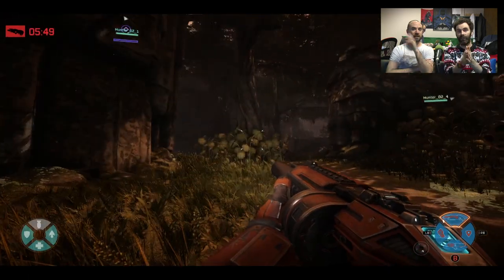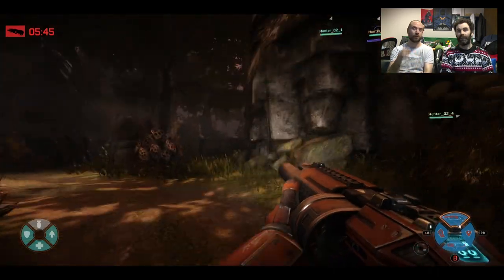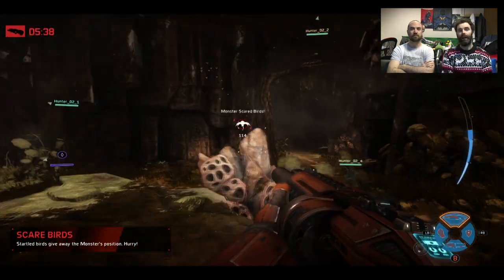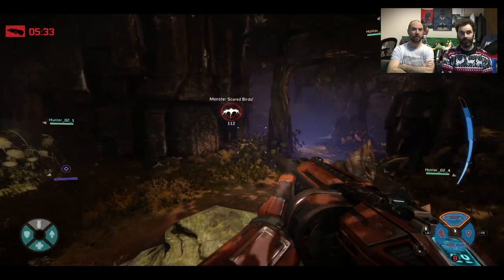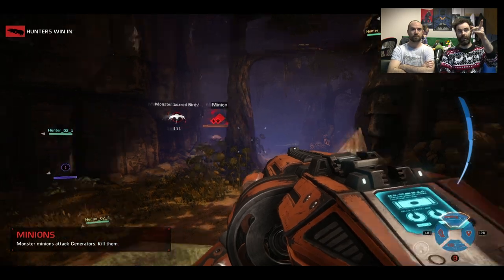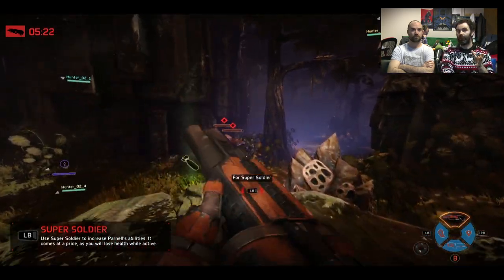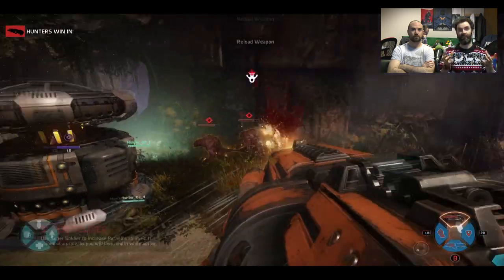I am Parnell here, the new Assault class. This is footage I captured a couple of weeks back at an event where they revealed the Wraith monster for the first time. This is the Wraith monster we're fighting — you'll be able to see her shortly because she just scared a flock of birds. In Defend, the monster starts at level 3 in its evolution, so straight out the gate it's big and scary and it's coming for you.